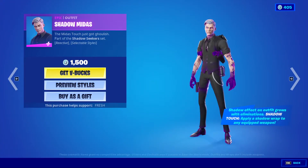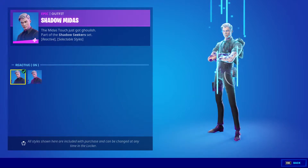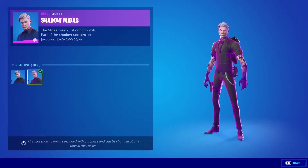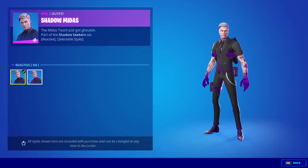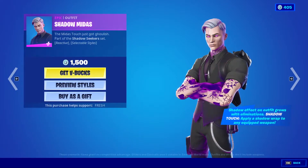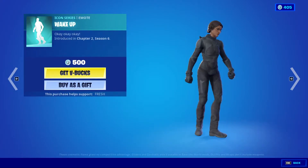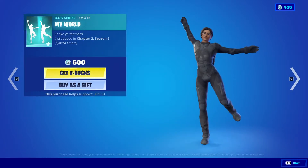Shadow Midas! He's 1500 and he has a style — you can turn the glow off. Okay, that looks more like... this is reactive on, and this is just the full reactiveness. I don't know if that's worth 1500 or not, but fair enough.